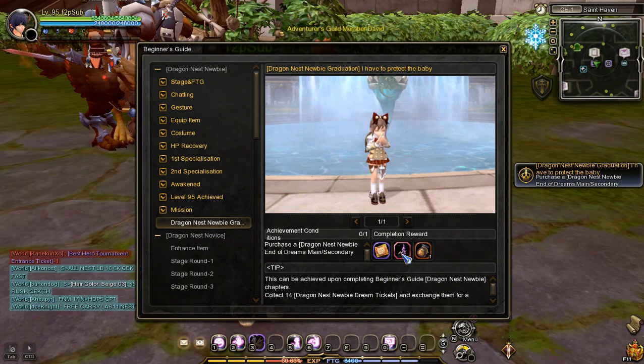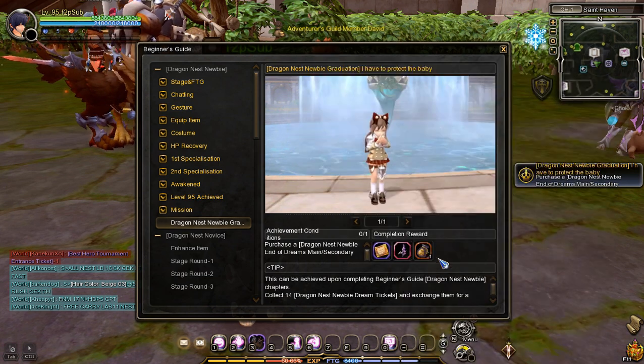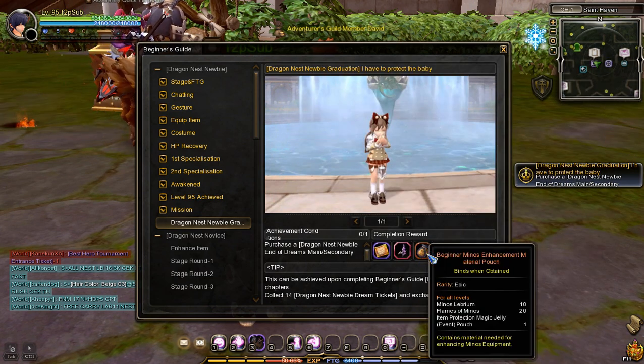The first task is to enhance a Minos Helmet. When you clear the Dragon Nest Newbie Graduation Task, you will get a free Minos Helm and Minos Enhancement Material Pouch.